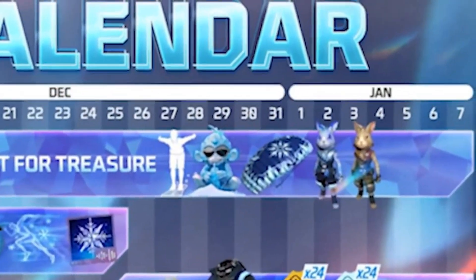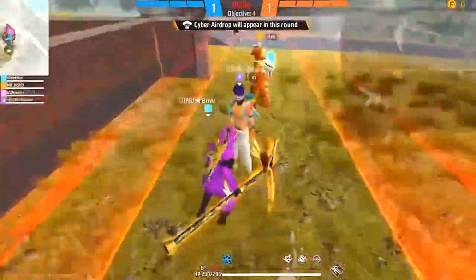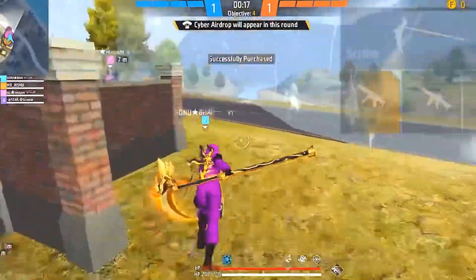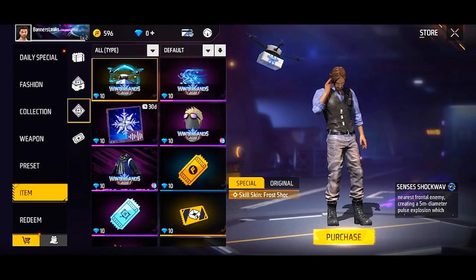I am going to show you 3 pluses. Our first time is the event, we are being released. We will be able to show you a calendar. This is the 12 days of winterland event, so you can see the drone power and the timing is going to be on the phone.